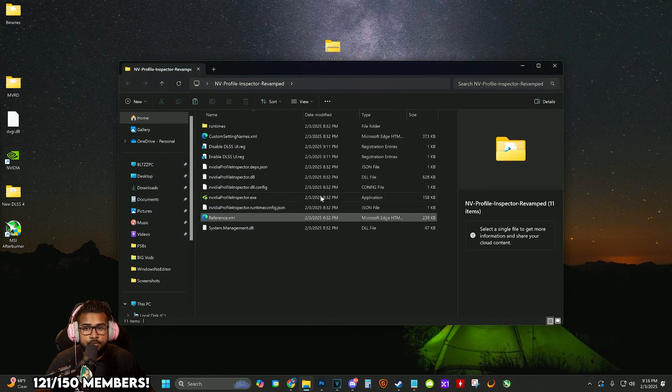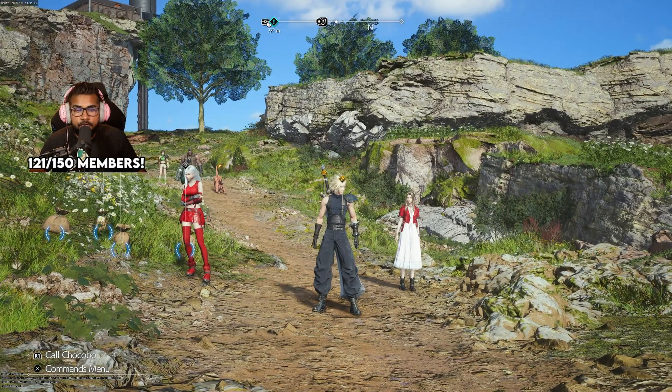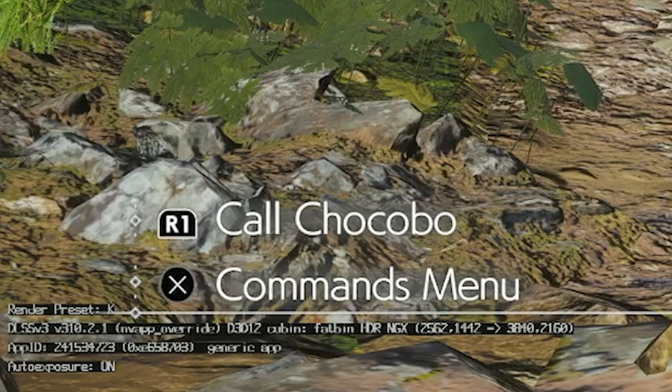We can close that out. Now boot up FF7 Rebirth and on the bottom left corner of the screen it does say Render Preset is set to K. By default it might already be switched to K for you — I noticed with the previous DLSS 4 update about a week and a half ago it was already set to J.